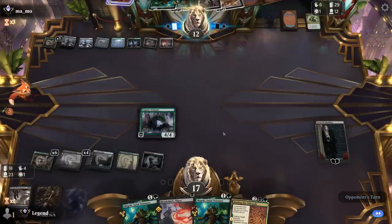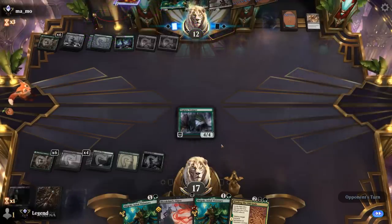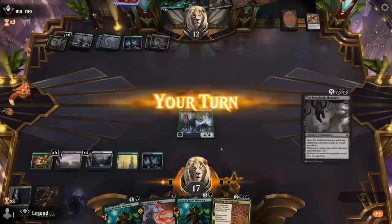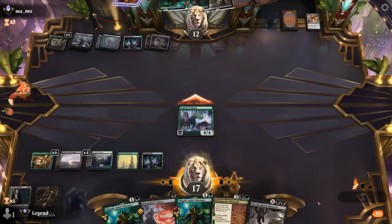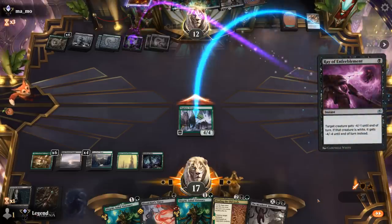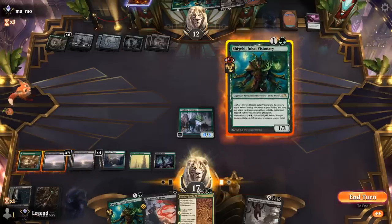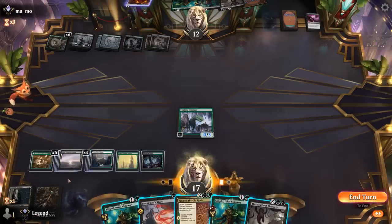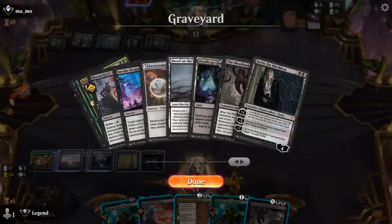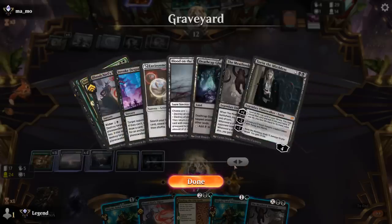We're down to 18 cards but our opponent is at 12, so getting back a couple Invoke Despairs might get the job done. Another Ray of Enfeeblement to essentially gain four. Visionary for X equals 2 means we can still cast an Invoke Despair. We don't have the graveyard hate anymore, and the opponent can gain quite a bit of life by getting back their Workshop Warchief. The game is far from over, so maybe we just pass and set up a very big Visionary getting back a whole bunch of stuff.